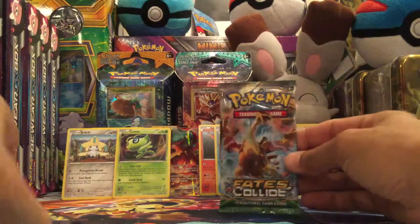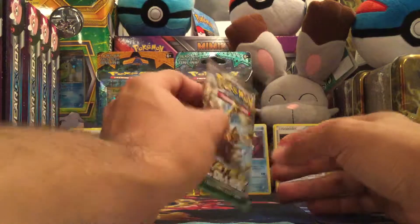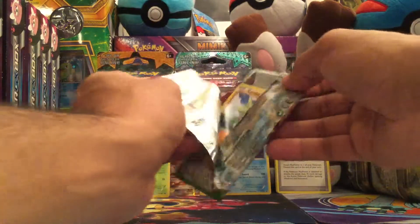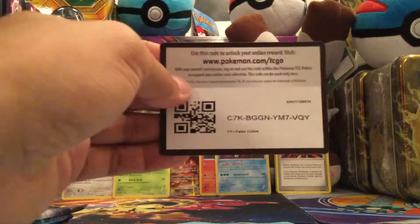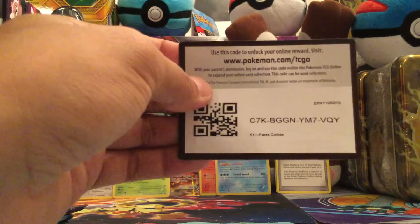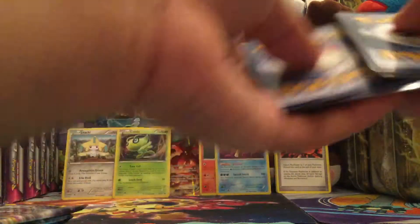We're going to go straight for the Fates Collide pack first. We are definitely trying to get that Strong Energy — we have three and we're looking for one more to make the playset, so hopefully we can get it. There is the code card for you. Good luck on that code card — hopefully you get something really good. Let me know in the comment section what you guys are pulling.